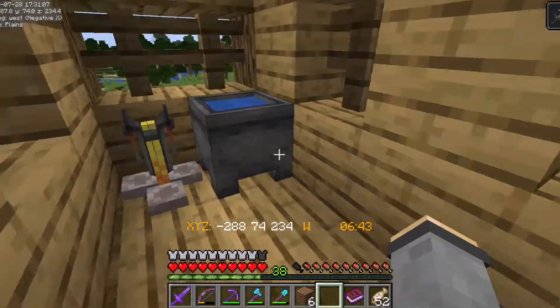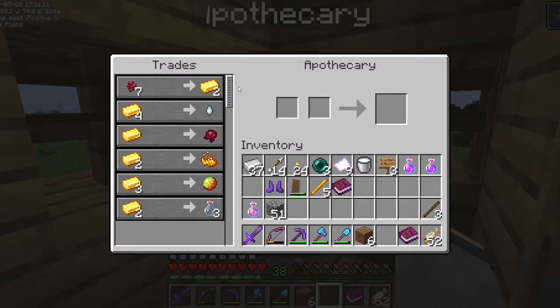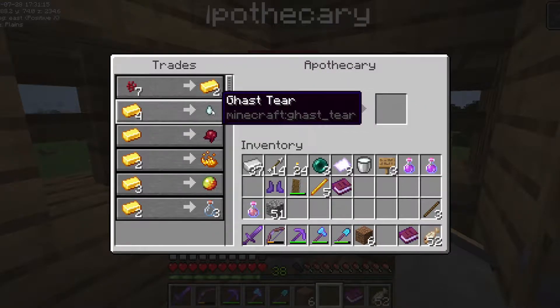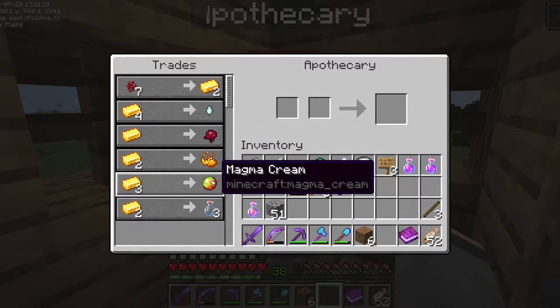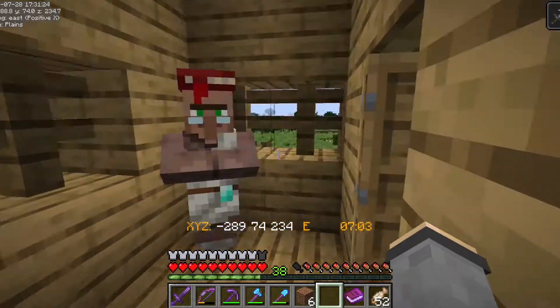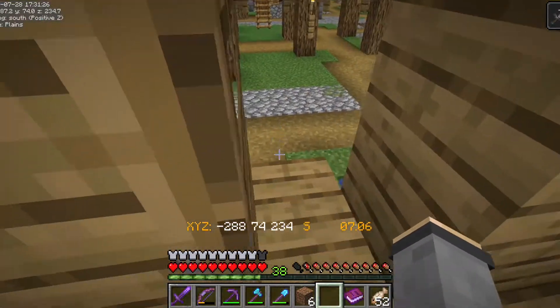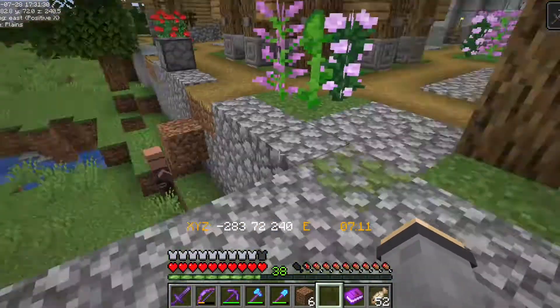Potion hut here. And we have our apothecary. For nether wart we can get some gold — not a great trade there. But for gold we can get ghast tear. Here we can get fermented spider eye, blaze powder, magma cream, and glass bottles — essentially everything we could possibly need to make potions. Excellent.